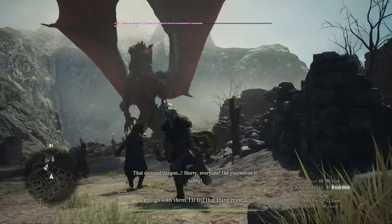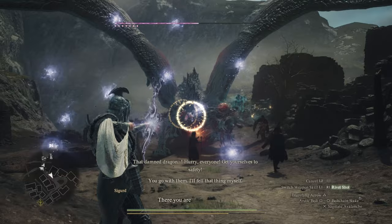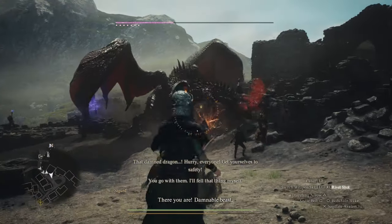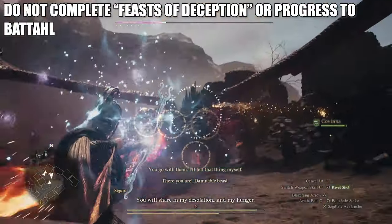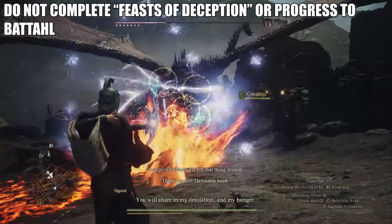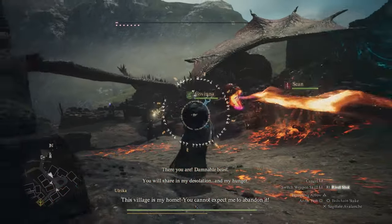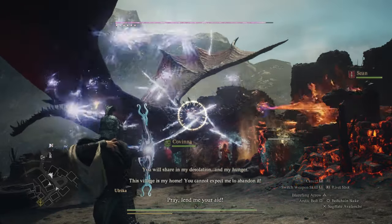Some events require you to actually sleep in an inn or your own personal domicile. So if it's not triggering, rest. If you really have to, you can go back and do one or two more quests from Captain Brant. But the big thing here is that you do not want to progress the story to Battahl. Whatever you do, make sure you do not complete Feast of Deception from Brant, nor should you do the Coronation. It's perfectly fine to do any other quest from Brant — just don't do the Coronation and don't do Feast of Deception.